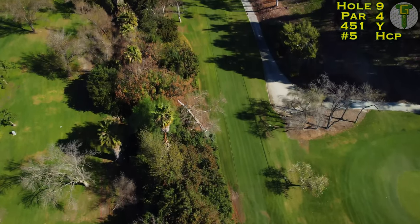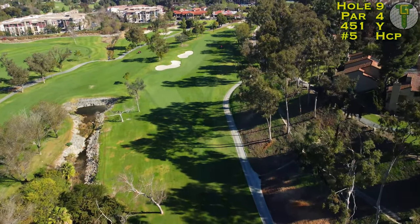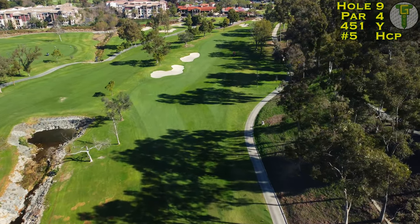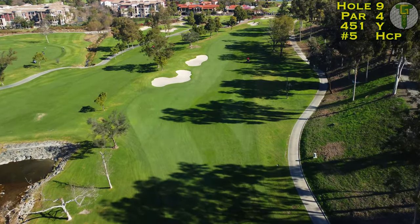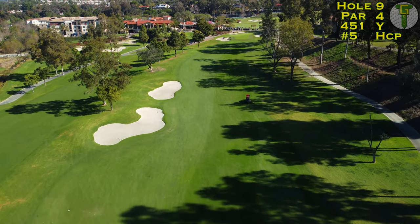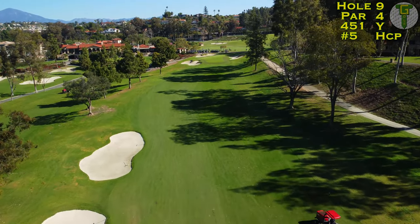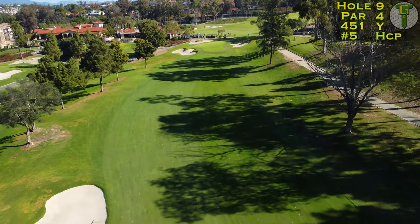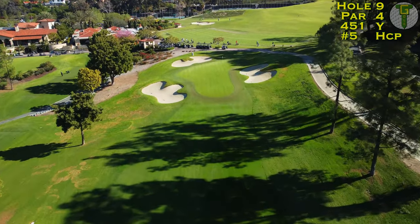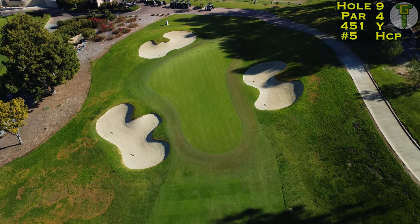We're down to the last hole of the day. The ninth hole is a gorgeous finishing hole — having started on the 10th tee, this is just as good of a finish as the back nine. The ninth is an uphill long par four climbing all the way from tee to green. Those bunkers should serve as your aiming point off the tee, knowing there's plenty of fairway to the right. Coming into the green it's severely uphill, blind to absolutely everybody, and well protected — especially with this devilish back hole location.